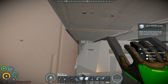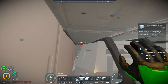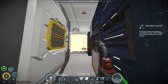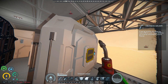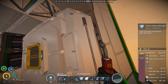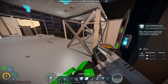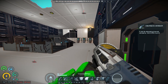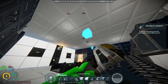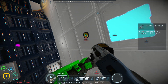My luck doesn't seem to be going that well. Just making sure there's no turret on the other side — there's actually no room for a turret on this side. Got one in the stairwell there. Where is that sensor? There it is. I'm so tired of this thing going off.